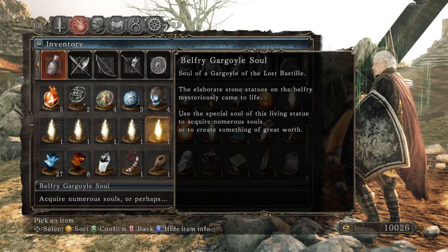Belfry Gargoyle Soul — soul of a Gargoyle of the Lost Bastille. The elaborate stone statues on the Belfry mysteriously came to life. Use the special soul of this living statue to acquire numerous souls or to create something of great worth.